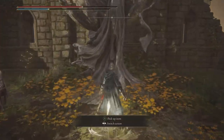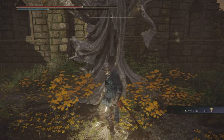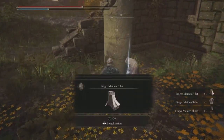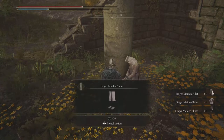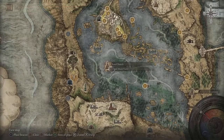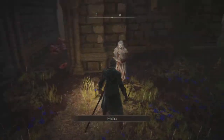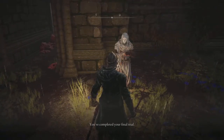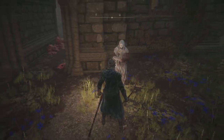Head into the church where the fallen maiden is located. You'll also find a Sacred Tear and another site of grace here. Use the cloth on the fallen maiden to stain it with her blood, then head back to the Rose Church and talk to Var again.